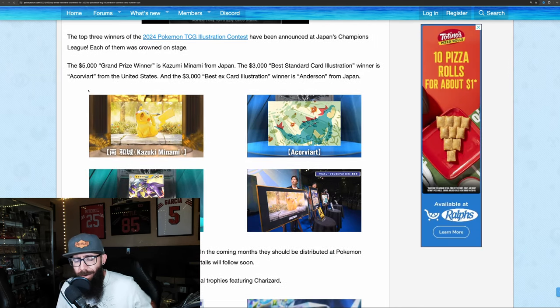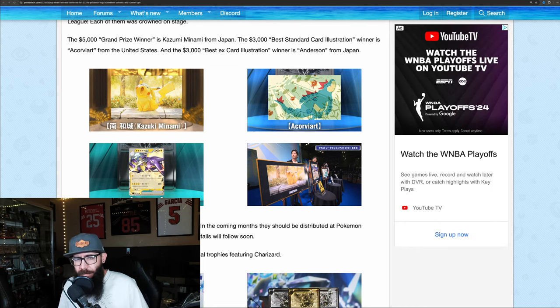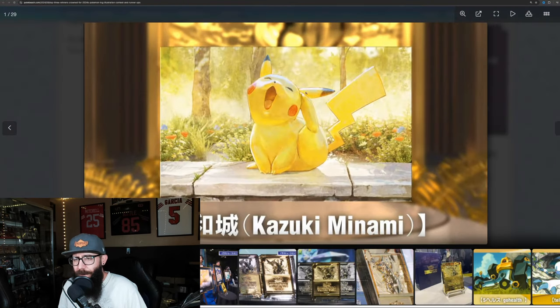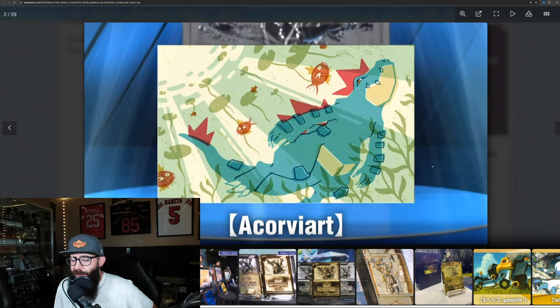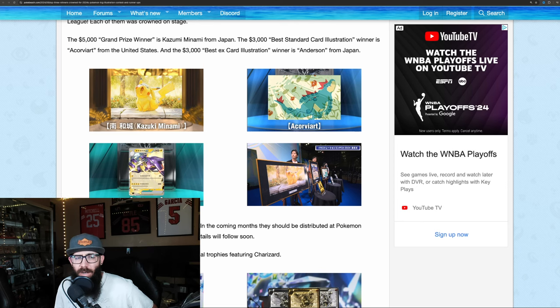I also wanted to touch on some other news that broke today. If you're familiar with the channel, we touched on an illustration contest they held, and three of the winners have been announced. We showed a lot of these cards a while back. They got the $5,000 Grand Prize Winner, $3,000 Standard Card Winner, and $3,000 Best EX Card Winner. We have this absolutely adorable Pikachu - I thought it was super adorable - and the Feraligatr with the Magikarps, which is very cool. These will all become Pokemon cards.